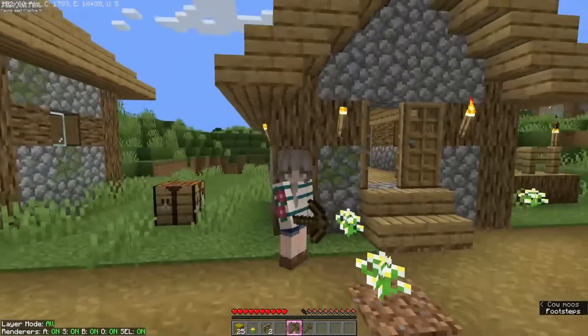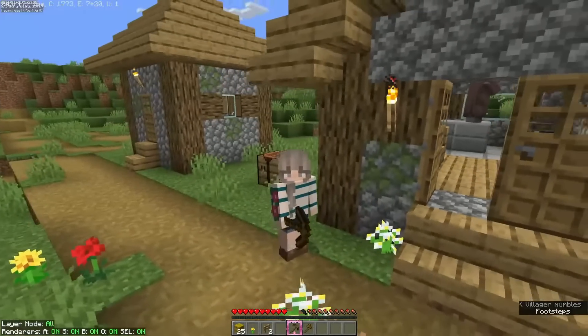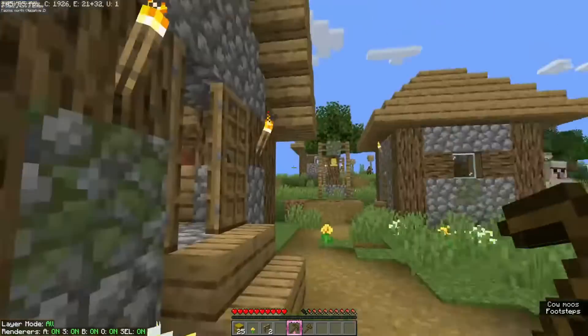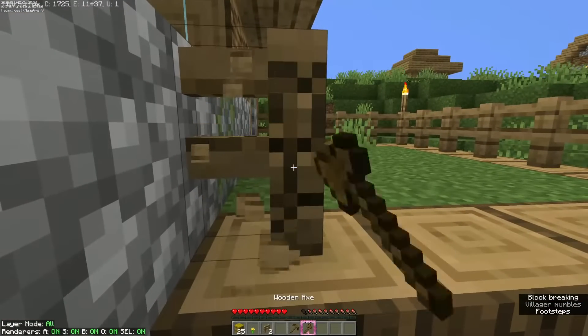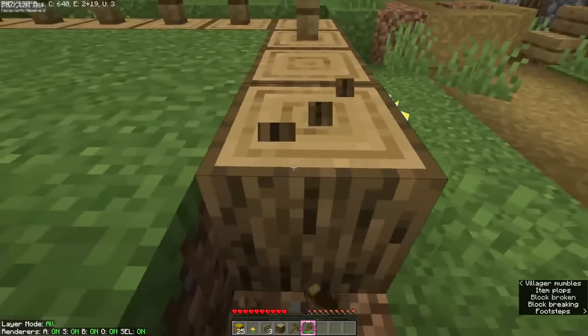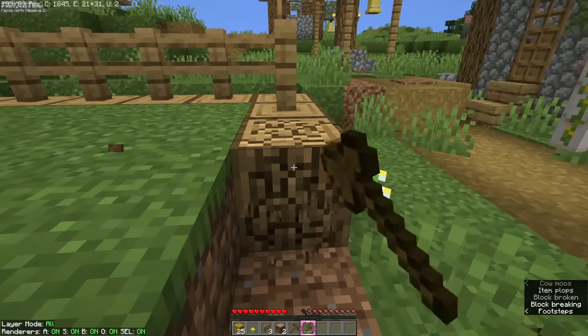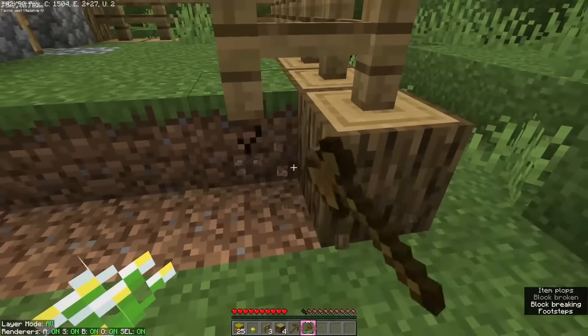We've got some tools — just some basic wood tools, nothing special. But it's early game, remember? I actually could have just used this wood to make my tools instead of taking down a tree, but that's okay. Live and learn.